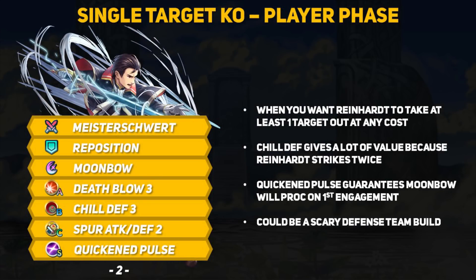Next let's talk about some player phase driven builds. This one is focused on allowing Reinhardt to one-shot at least one enemy. Chill Defense can be brutal — minus 7 defense is really good when you consider Reinhardt is making 2 attacks, which means he benefits twice as much from that debuff. This build is basically just abusing Reinhardt's classic Quicken Pulse and Moonbow combo for a guaranteed Moonbow proc. For Arena, sometimes all you need is that one kill, and Chill Defense would definitely hurt the other player if they aren't using a decently tanky blue unit.